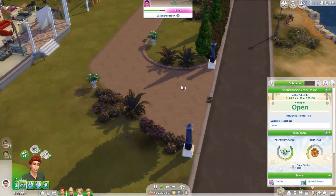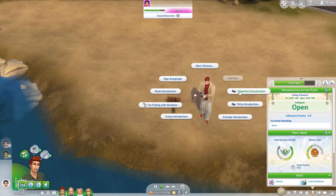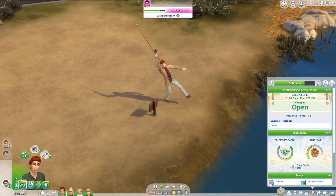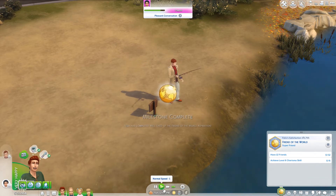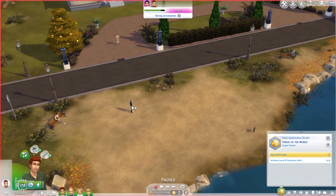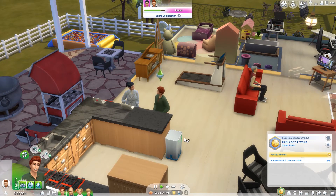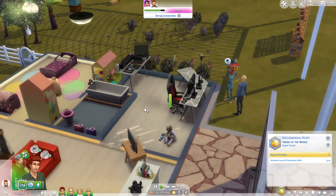Eight is not enough influence points, so we need more. Is there anyone else outside we can talk to? Oh, there is — you should come introduce yourself, do a cheerful introduction. He's from house three. They're all hanging around because only my current house is aging. Let's check in on the 'Friend of the World' aspiration — we got to the third tier! We like Abraham. Lucas wasn't as good a father, unfortunately.